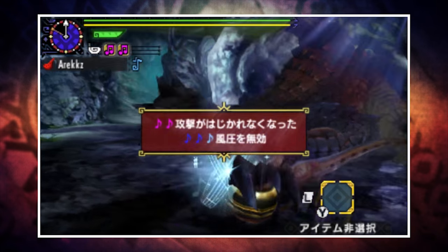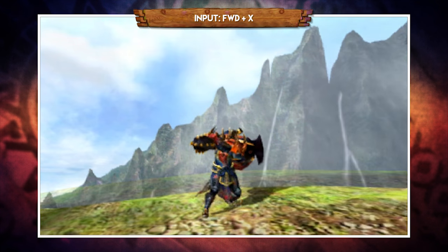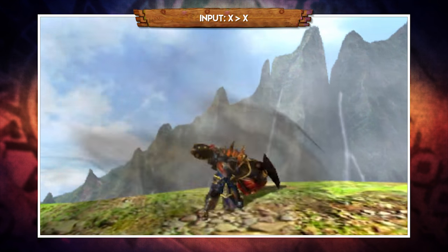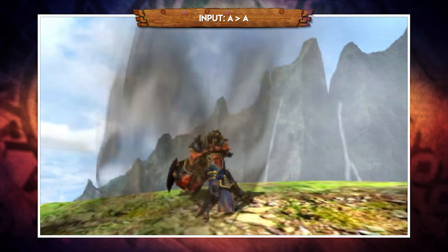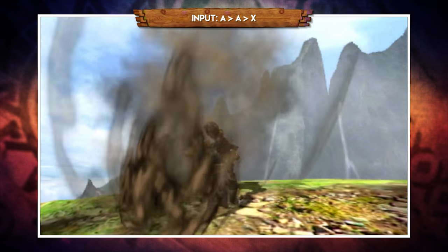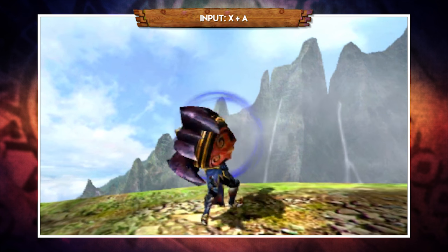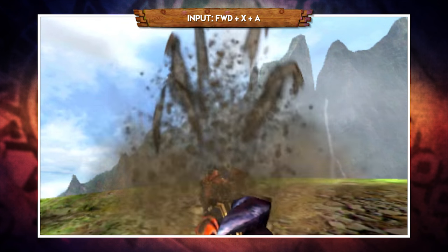Hunting Horn actually has a pretty basic set of moves. With your weapon sheathed, pressing forward and X will perform an overhead slam, and with your weapon drawn this can be replicated again with forward and X. Pressing X whilst idle will perform an upswing, and pressing X a second time will perform the overhead slam — this double-X combo can be looped infinitely. Pressing A performs an upward golf swing, great for KOing monsters, and pressing A a second time performs a spinning swing also known as a flourish. After the flourish you can input either X, A, or X and A for a free second note, making it great for quickly queuing up a song. You can press forward and A to go straight into the flourish. X and A together performs a backward swing, and forward plus X and A together performs an overhead slam — though this slam will knock your teammates flying, so be mindful online.